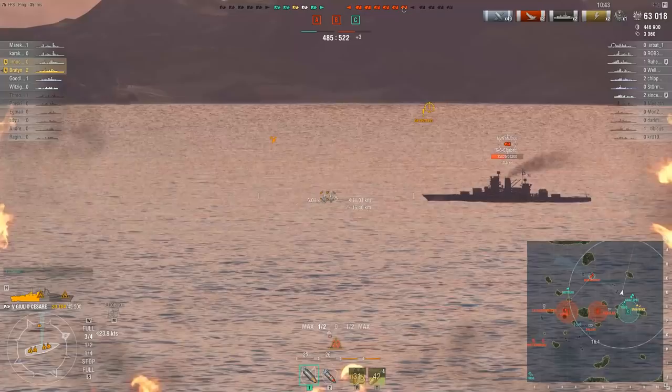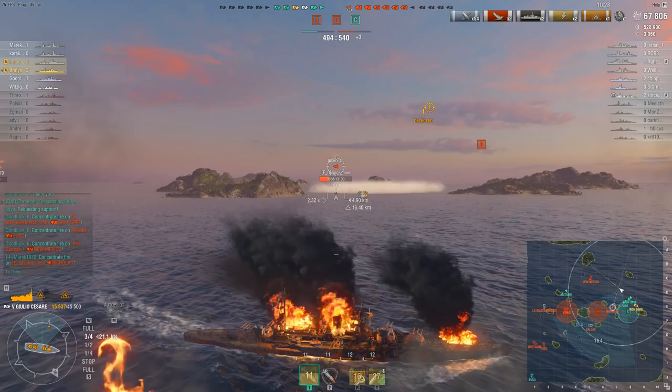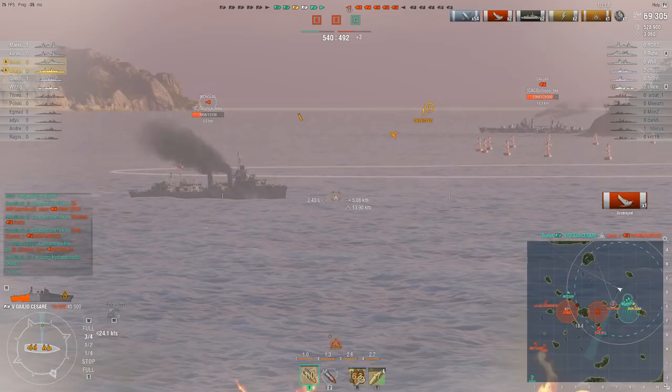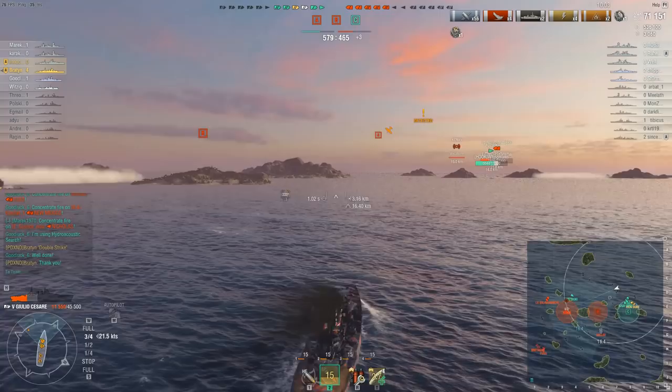The Italians weren't helped by a slight failure of their own intelligence. Italy got most of their intelligence from the Germans, and on this occasion German intelligence had gotten some of the numbers of the British fleet just a little bit wrong. According to the Germans, the Mediterranean fleet only had one operational battleship and no aircraft carriers. In fact they had three battleships, and while HMS Illustrious was damaged and not operational, it had just been replaced by HMS Formidable — so the British very much did have an operational aircraft carrier as well.